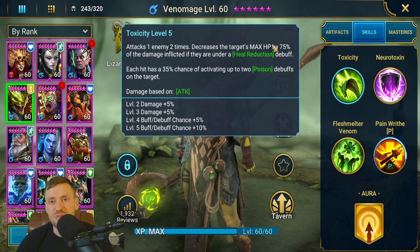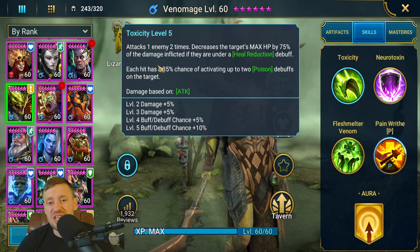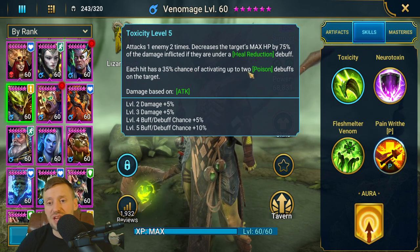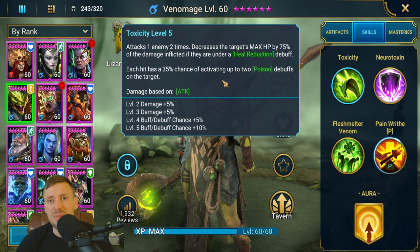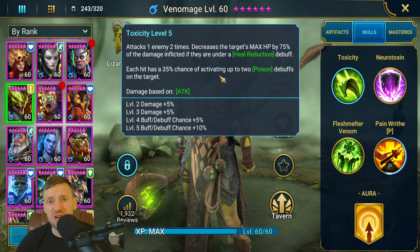The A1 — I don't really care much about the max HP reduction on the target, but what's great is that each hit has a 50% chance when fully booked to activate two poison debuffs on the target, like mini poison explosions. That's really going to help you push through waves and the boss really quickly.